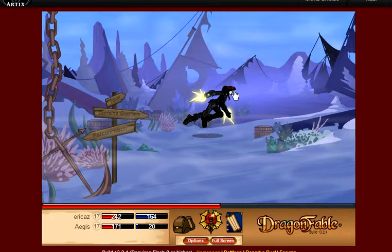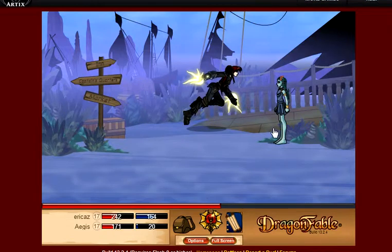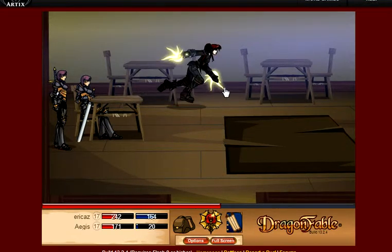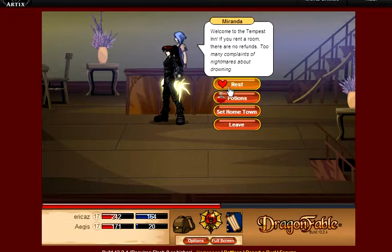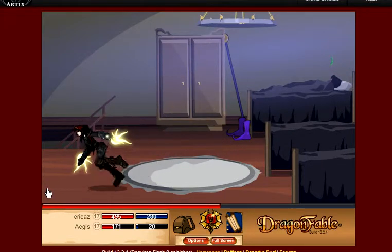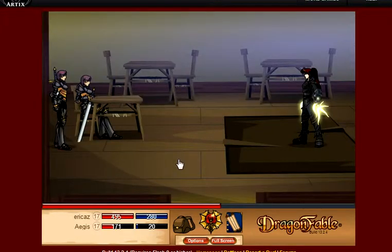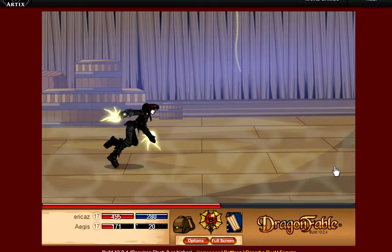Basically, once you finish the quest, you get into this underwater place. That's a spore. Wow, that's really cool. Basically, after you finish the quest to the locker, you get to see this sort of like hometown under the sea area thing.